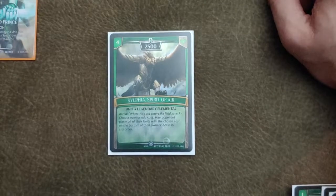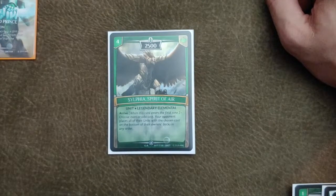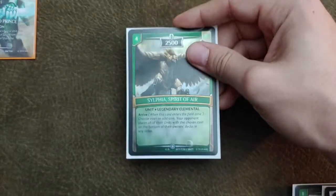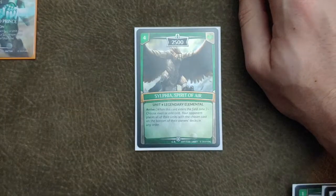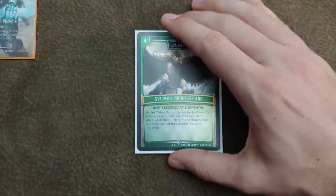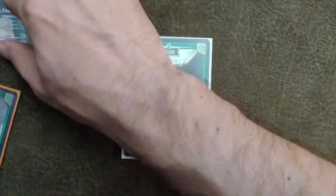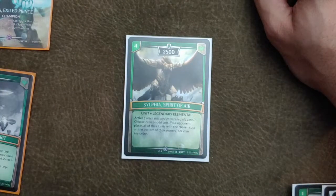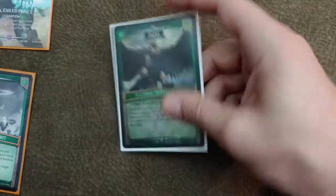We also run one Sylphia. This card is probably the best card in the game right now, so you run it. You just keep looping this — the fact that it's a four drop is nuts. You can bring it out with Iotin on your opponent's turn by sacrificing one of your three-cost units to disrupt plays. Obviously a must-add.